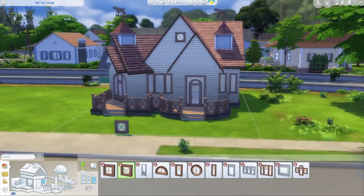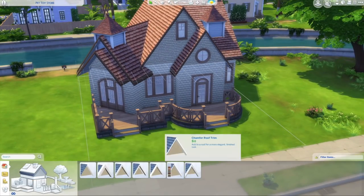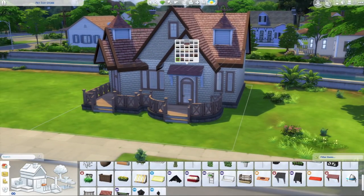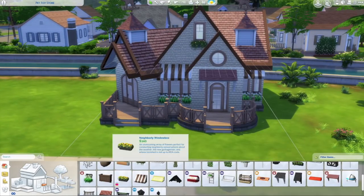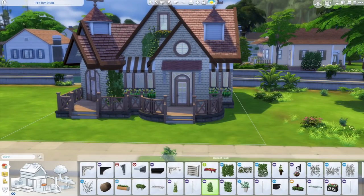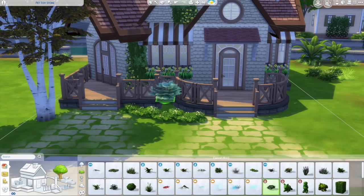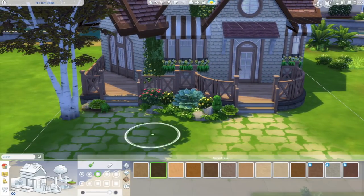I'll definitely be doing some more coastal and nautical theme builds, probably restaurants and homes — there are so many ideas. A lot of my builds lately have been really trying to stay within the theme of Brindleton Bay, using the new siding you're seeing — there are like four new exterior patterns with those wooden shingle type designs. I'm trying to have all the builds look as if they were built in Brindleton Bay, with that same aesthetic as when you load up the new world.